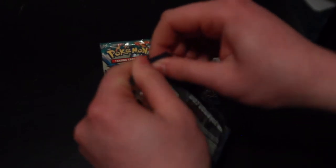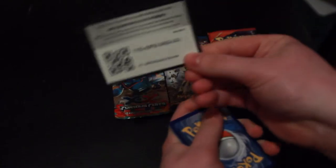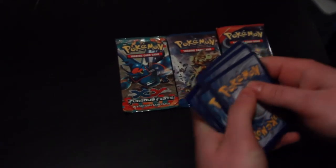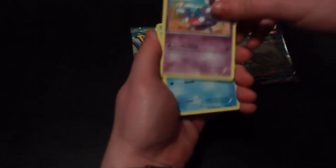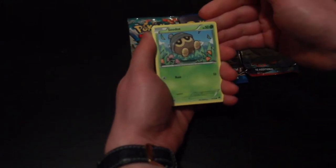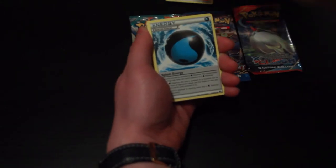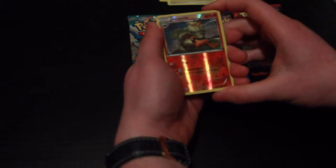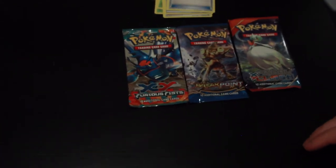Here we go. There's the code for those that want it. You'll obviously see the Pokemon in a second. In here we have Skorupi, Staryu, Gible, Seedot, Chikorita, Misty's Determination, Splash Energy — Special Energy — awesome, Trainer Potion, Arcanine Reverse Holo — that is very nice — and a Shiftry, and that is the rare card. Lovely, awesome.